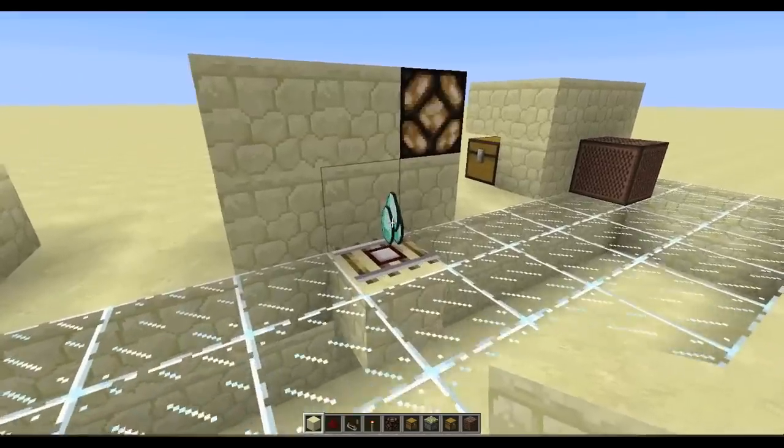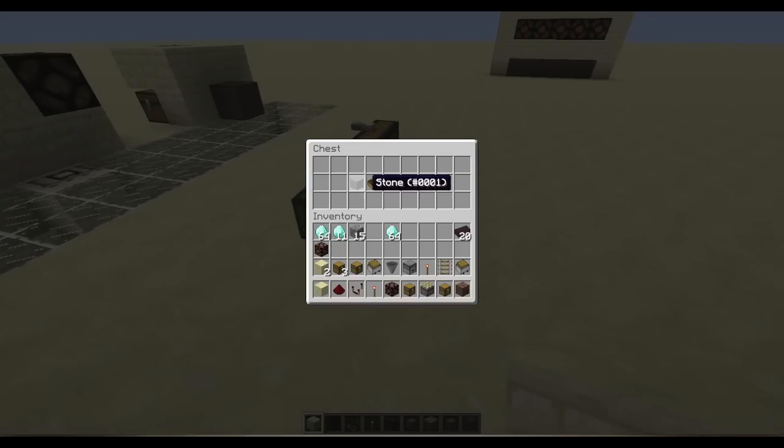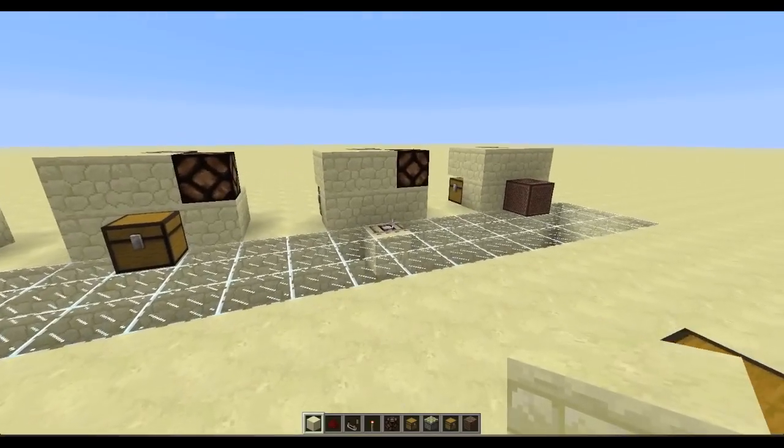As you can see, the DUD fires. This can also be used to detect entity blocks — it can detect boats, fishing rods when you throw them at that block, and arrows when you shoot them at this particular block. That's pretty cool.